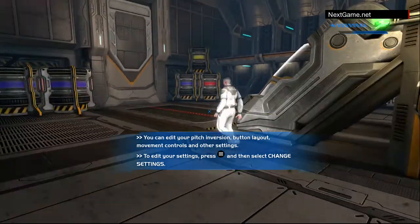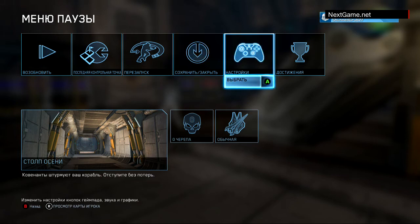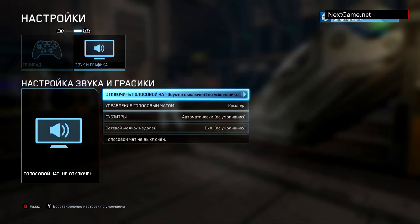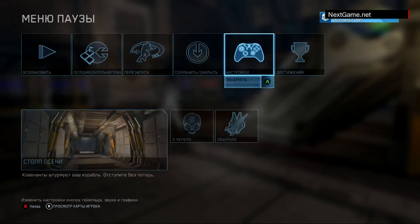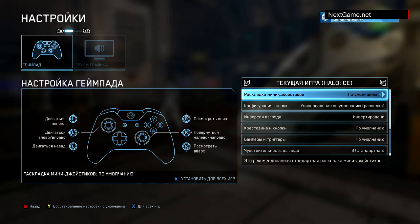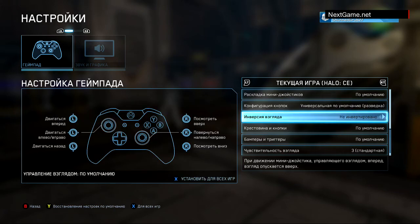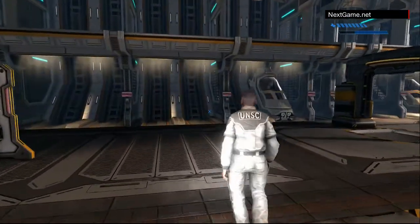Fire teams, report to defensive positions Alpha through Sierra. Sensors show inbound Covenant boarding craft. Stand by to repel boarders.